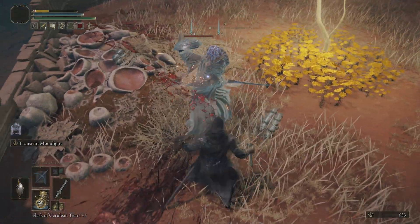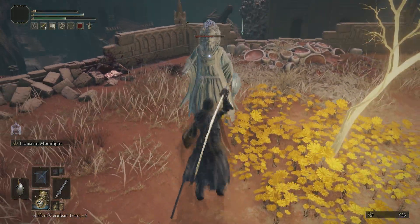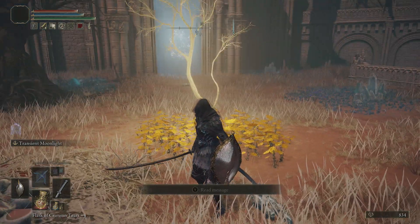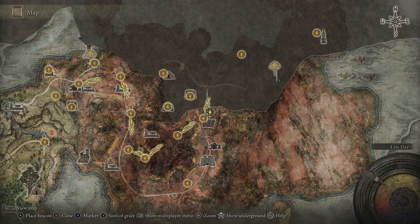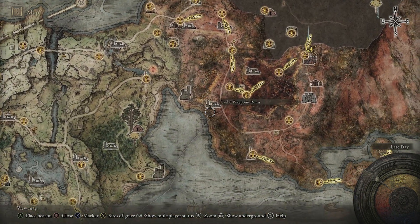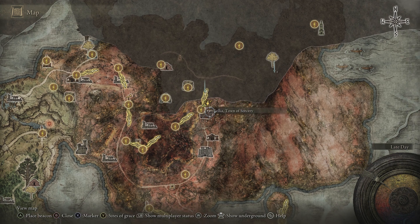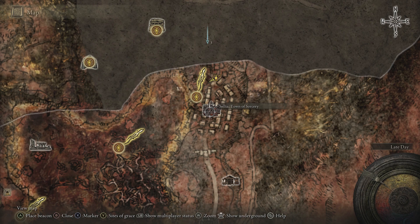Don't just have a magical sorcerer spawn right on top of you. The area that we are in isn't a super high level area, but it definitely can be an annoying area because of enemies just like that. Where you will want to go on the map for this is pretty much right in the center of the Khalid area, I believe — this Red Rot area. It is this specific town right here: the Sellia Town of Sorcery.